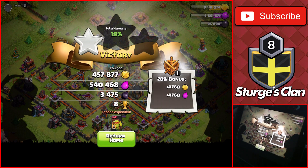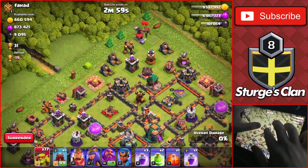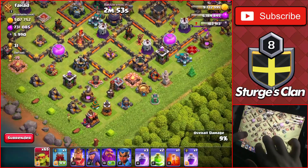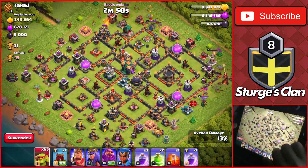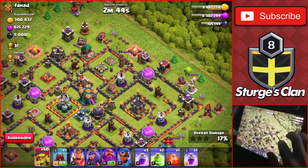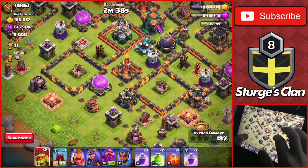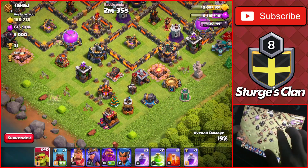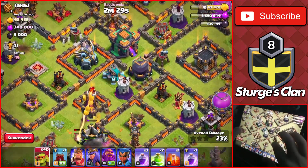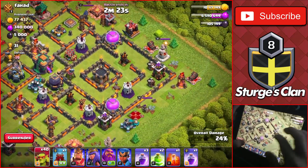Another raid — Town Hall 14 with almost 900,000 elixir. Most of the collectors are on the outside, so we'll drop a bunch of goblins to take them out and then head in. There's also a scattershot on the outside of the base, which is great for the achievement. Dropping a couple more goblins towards the bottom, some towards the gold storage at the top. We have elixir storages on the outside we can snipe as well, and the dark elixir storage in the core.